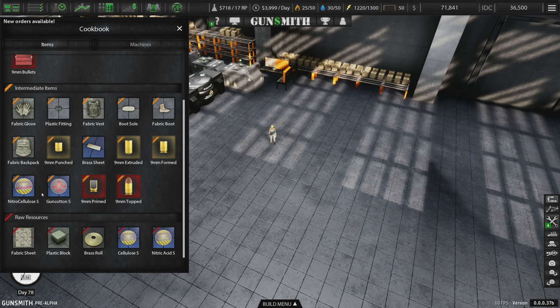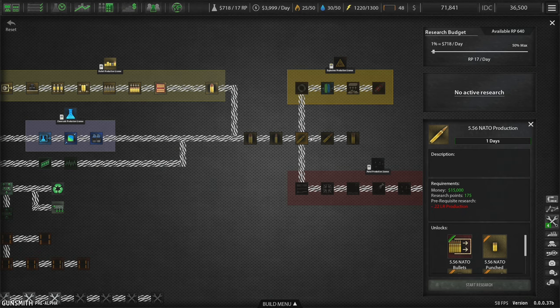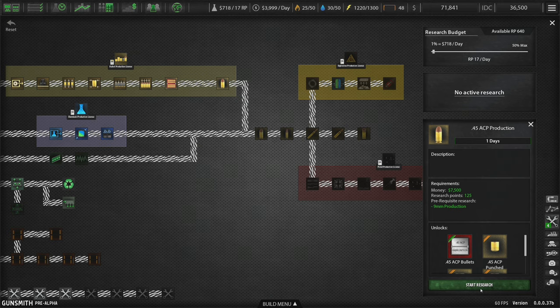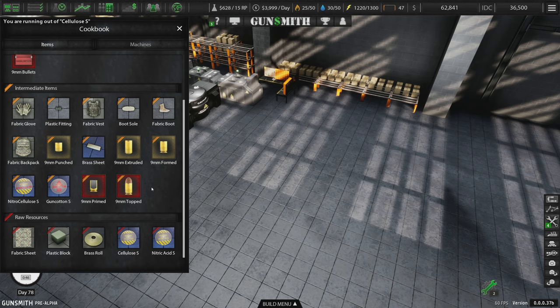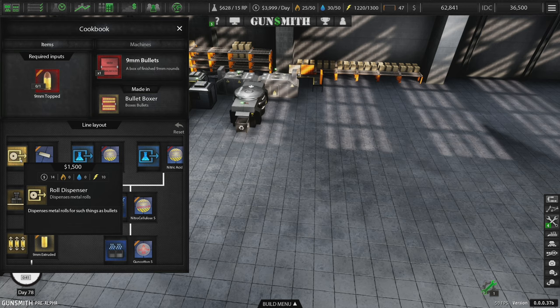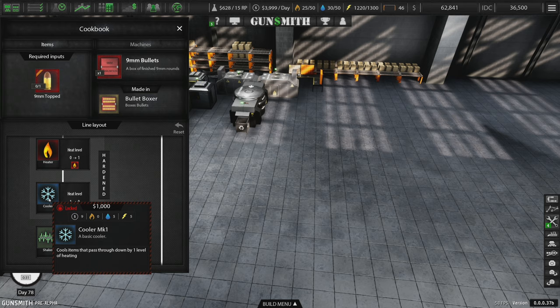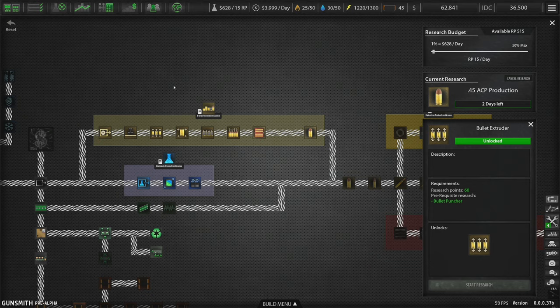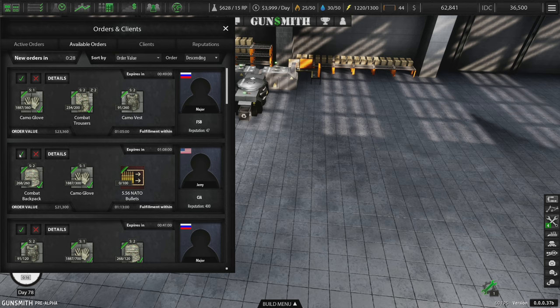Let's see what it takes to make 5.56 — it doesn't look like we can make it actually. Do I need additional research for that? Oh, here we go — yeah we do. Start the research on 45. Interesting — so 9mm is all we can produce right now. Let's make 9mm then. We take the roll dispenser, put it into a bullet puncher, which feeds into the extruder — heat it to 1, then we cool it, which is locked. So we have to unlock that with research. Can't do it yet because I'm still doing the 45 research.